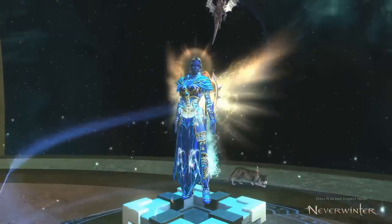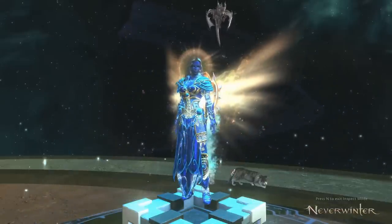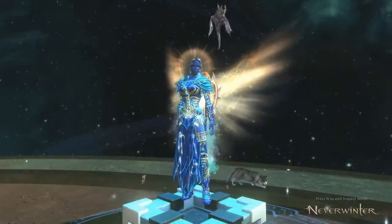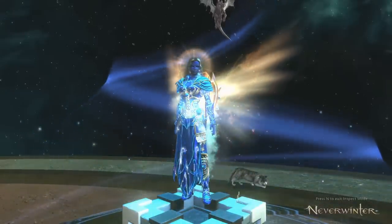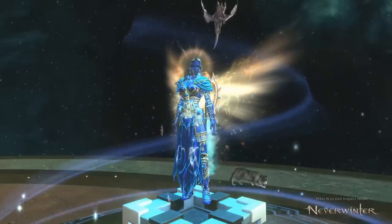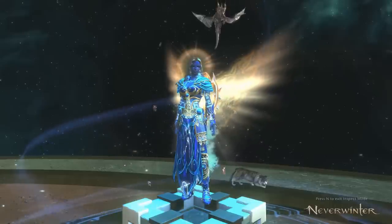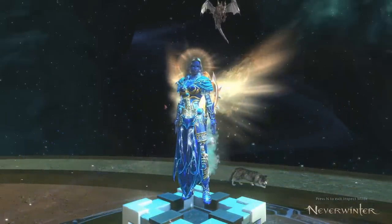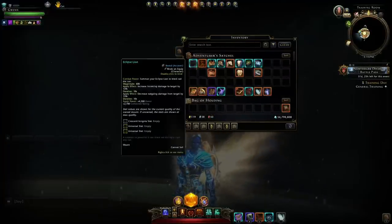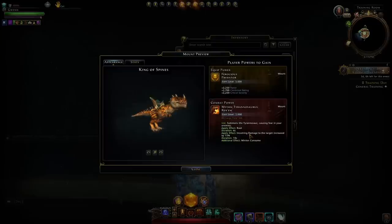Now let's look at what tanks and healers should be using. Right now the meta for endgame is to stack as many benefits as possible to boost your DPS players. You want to make the three damage dealers as powerful as possible so you can get through content quickly. Outside of Tower of the Mad Mage or Zariel trials, you do not need to stack additional survivability for teammates to survive, so you can afford to run powers like from the T-Rex that increase the damage the target — your boss — takes. You would use these on an artifact call.